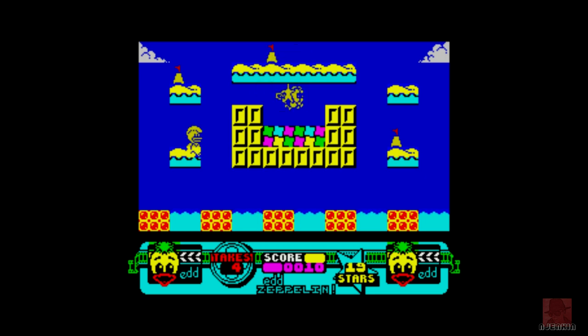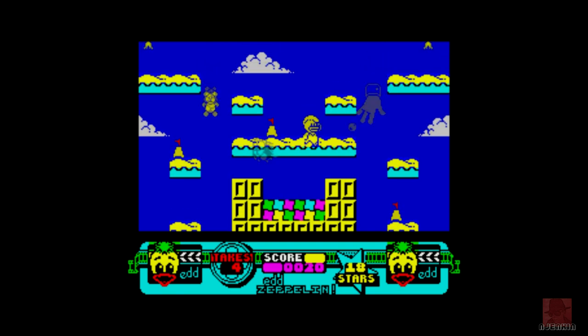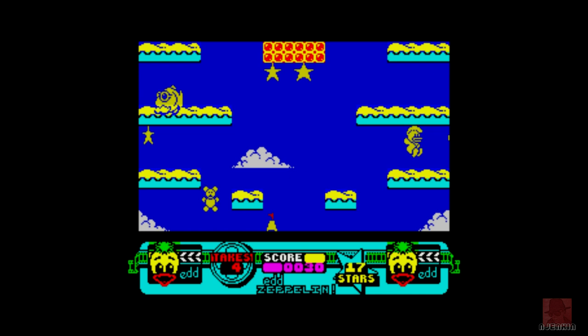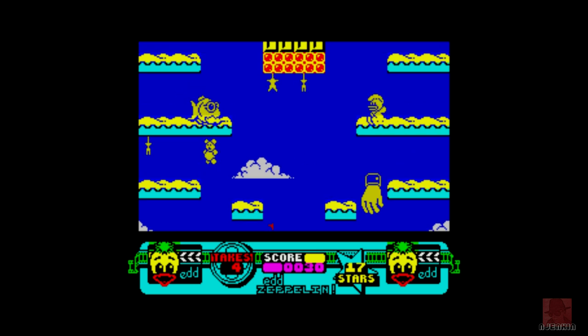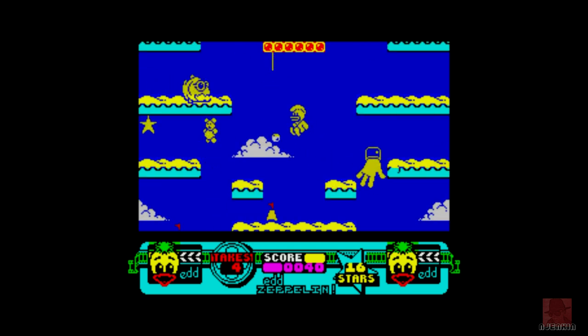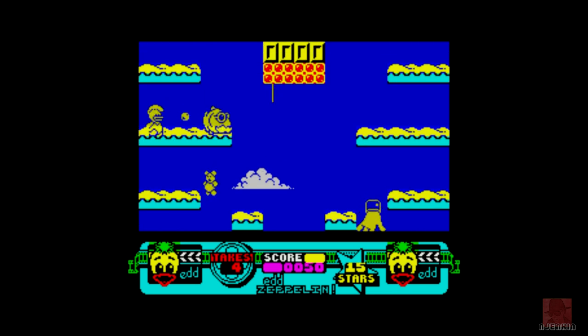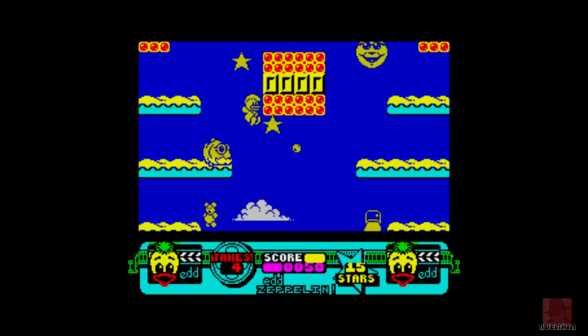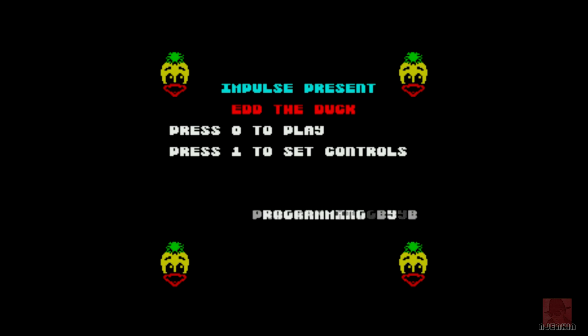The HUD at the bottom is pretty cool — it's got two Ed the Ducks there, Ed one and Ed two. I'm doing this over one player. Is he a real duck or a glove puppet? He's not my favourite duck — I much prefer Donald Duck or Daffy Duck. Ed's alongside Scrappy-Doo for me as least favourite characters. It's all Andy Peters' fault — Andy Peters needed a sidekick like Philip Schofield had Gordon the Gopher, so Ed the Duck turned up. Not sure he got his own cartoon, but he's got his own game here.